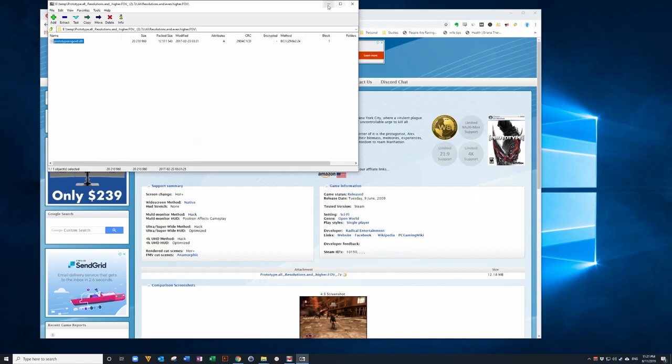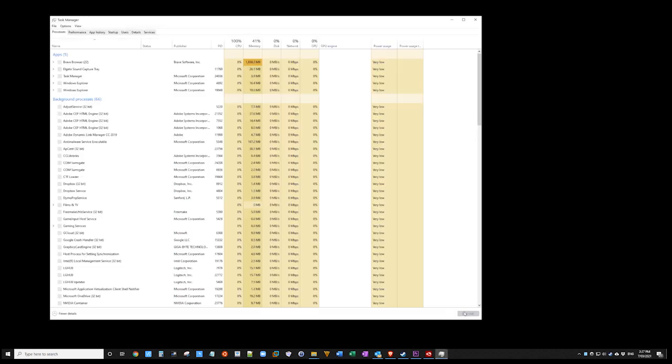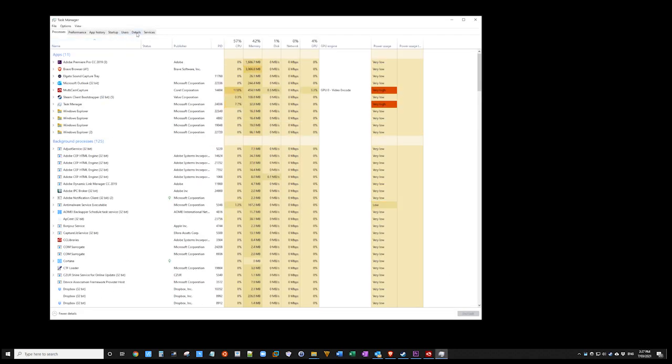The next step is the trick. Sadly there is a bug where this game was only developed for 4 CPU cores. I've updated this video to make it simpler. All you need to do is make sure you've purchased the game in Steam and you're having that issue. Right click on your desktop, go to Task Manager, go to Details.